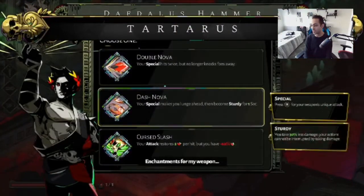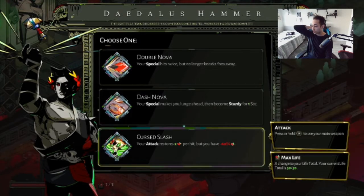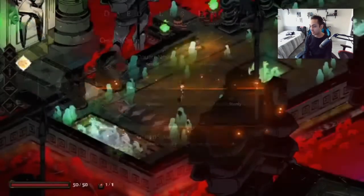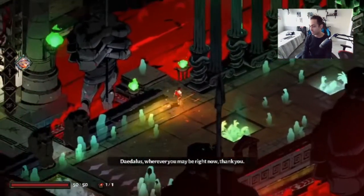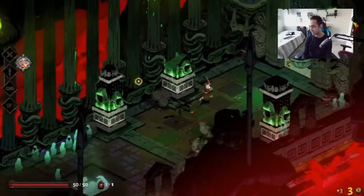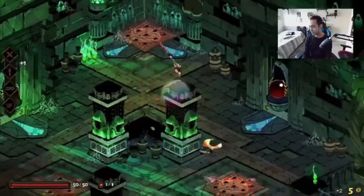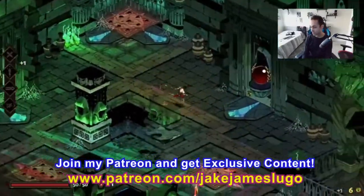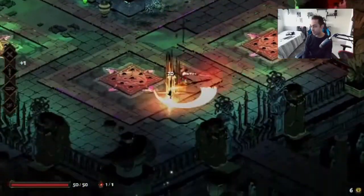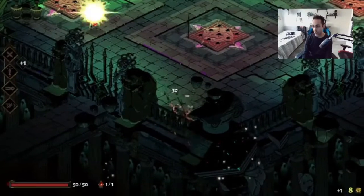A hammer — nice! Your special hits twice but no longer knocks away foes. Your special makes you lunge ahead and become sturdy for one second. Your attack restores two health per hit, but you have minus 60% health. I like the dash nova — the dash nova sounds pretty good, so there I dash forward doing that. Let's go smack up some enemies. Just dashing around and stuff — this feels so good to control, man. I like the sword stuff more than the ranged attacks. It reminds me of Diablo or Marvel Ultimate Alliance, and it just feels good.